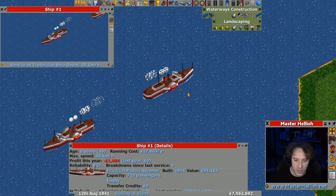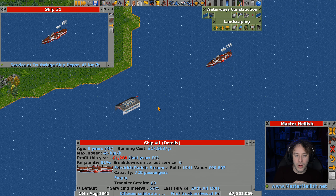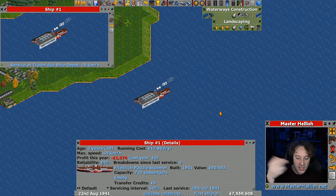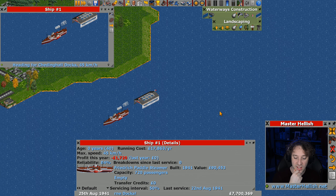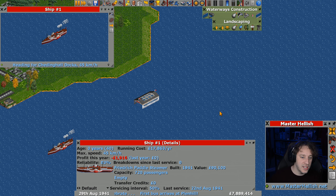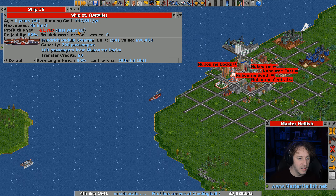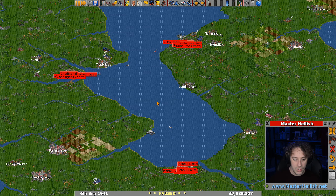Let's check the road vehicles are doing what we want — they seem to be going around nicely in both cities. Our two ships have just passed each other, and we're going to find out if going through a depot as an order actually triggers a service. The reason to do this is it reduces the number of buoys needed, helps with pathing, and keeps the service interval up. The ship did stop momentarily at the depot — it looks like that works.